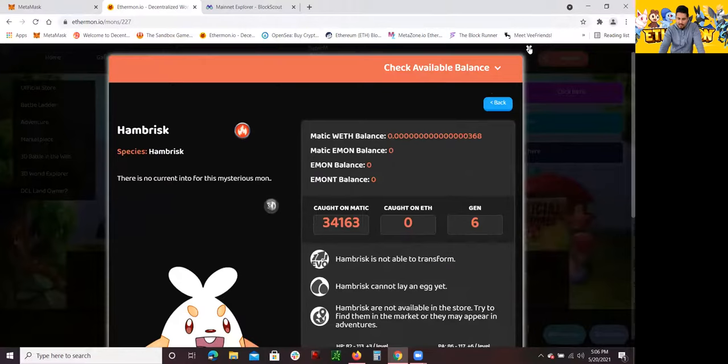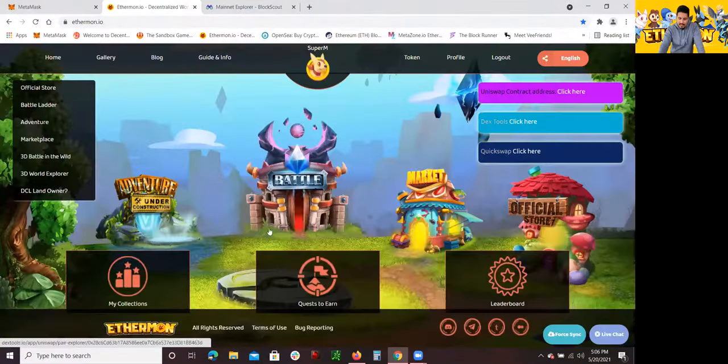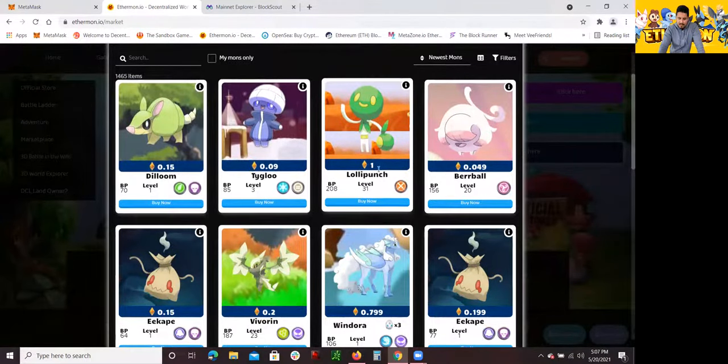I want to go back to the wallet — that's how you get some free Ethereumon. Go to the official store and then just go through that process. Now, in terms of battling, here is what they call the 2D battle zone. Here's the marketplace and here's the adventure. The adventure right now is under construction — adventure is where you're able to go over different locations and different lands and catch these Ethereumon. The marketplace is where you can find other Ethereumon for sale, and these are all priced in Ethereum — 0.5 Ethereum, 0.09 Ethereum, 1 Ethereum.